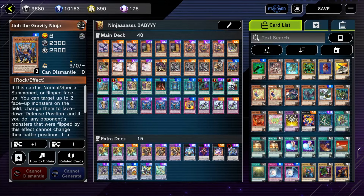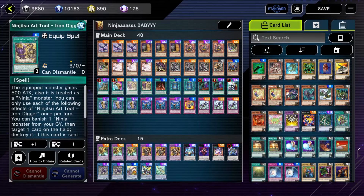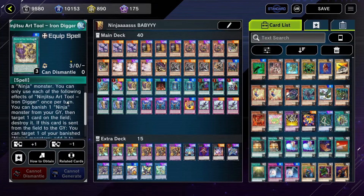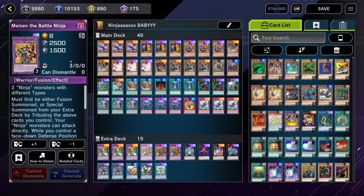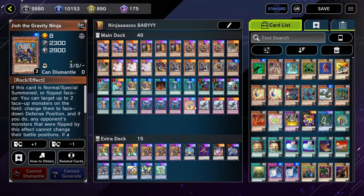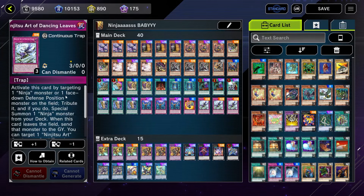Geo flips two monsters on the field face-down, and if they're the opponent's monsters they cannot change their battle positions. For the ninjutsu arts: Notebook of Mystery is your searcher — it requires the opponent to have something on the field, but lets you set one ninja and one ninjutsu art, choosing one from the graveyard and one from the deck. Iron Digger is your equip spell that pops something, and when it's destroyed you can special summon a banished ninja. Duplication lets you tribute a ninja monster and special summon any number of ninjas up to the tributed monster's level — searchable, so one copy is fine. Dancing Leaves targets one face-down defense position monster, tributes it, and special summons a ninja from the deck — you can even tribute the opponent's monster, making it good removal. When Dancing Leaves leaves the field you can also return one ninjutsu art spell or trap to your hand.